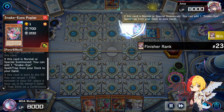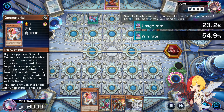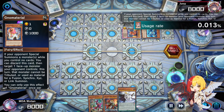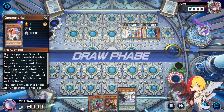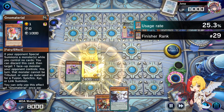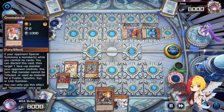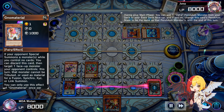Basically what this does is: your opponent special summons a monster while you control no cards, you discard this and target it, and then they can't use it as a material for any kind of summon — can't be tributed, can't be linked off, not attributed to a synchro or anything. Very, very funny, super unexpected, and we catch them off guard with it.